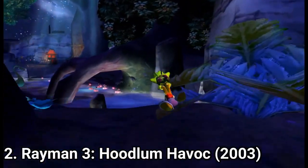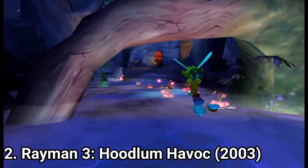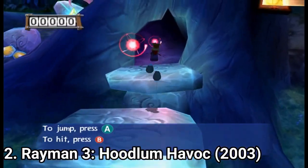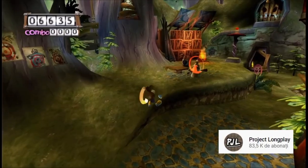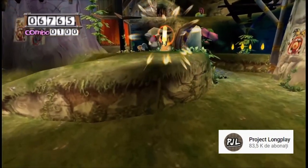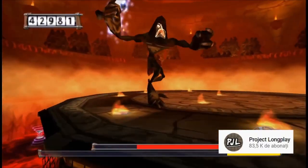Rayman 3 Hoodlum Havoc is great. It's an action adventure — it's linear. You travel with Rayman, do platforming, and get to do some combat. The combat consists of Rayman literally throwing his punches and avoiding the enemy's attacks. You get boss battles in the game.